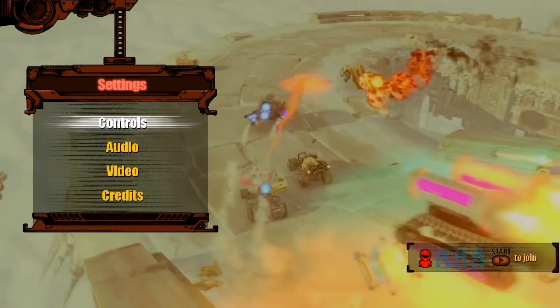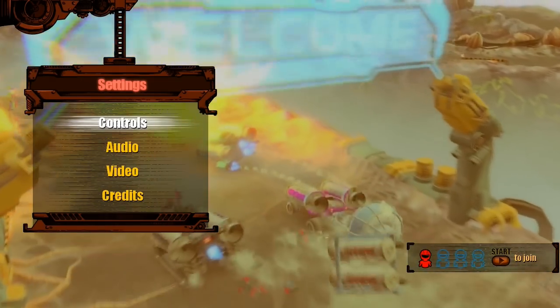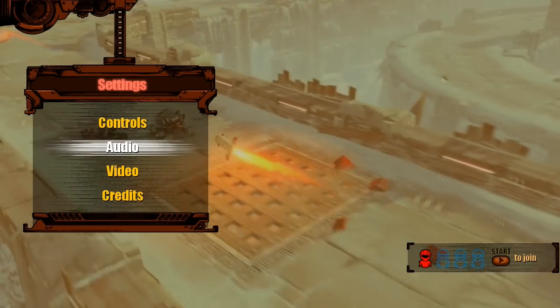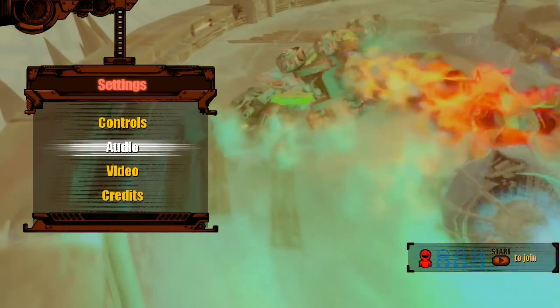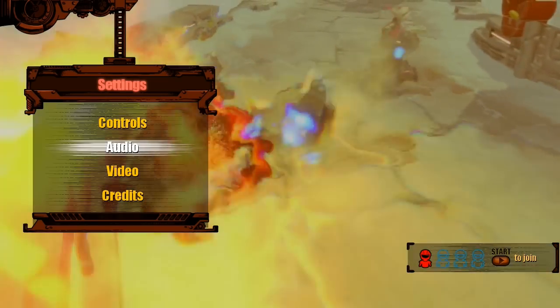I'm using the arrow keys on the right-hand side, A to accelerate, and then the space bar in order to fire off my weapon. Audio is down. I like the music — I think it's pretty good. The noise of the game itself I think is a little bland — mostly screeching and bombs and things like that.